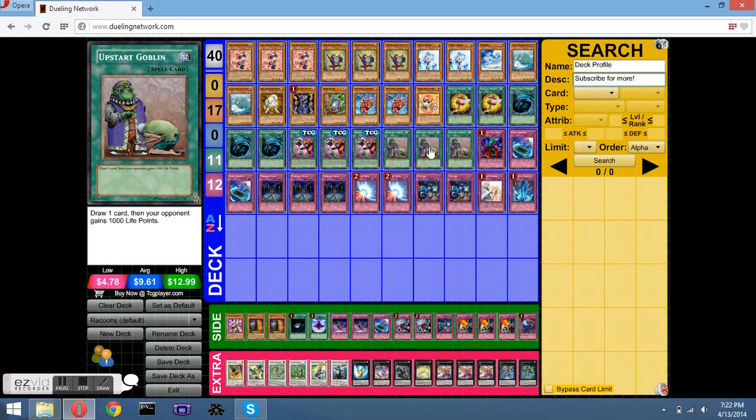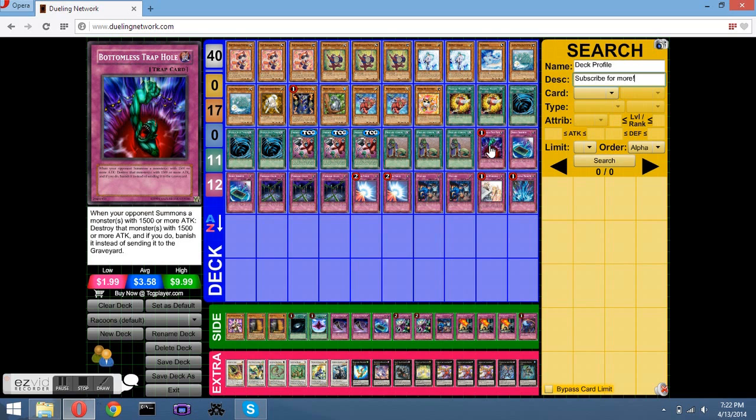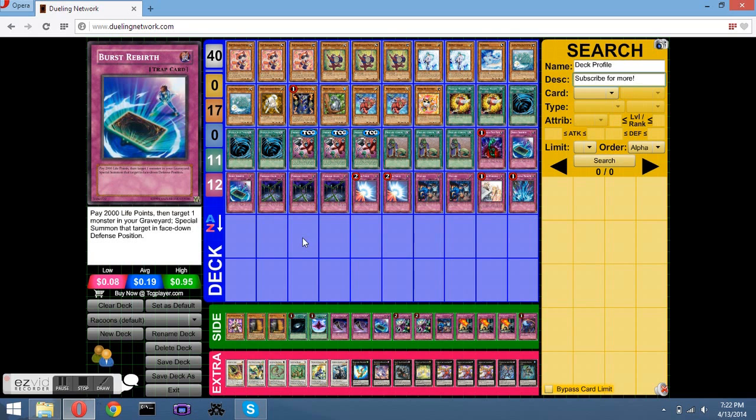I have Upstart Goblin for draw power — makes it effectively a 37-card deck out of 40. Bottomless Trap Hole is standard. Beast Rebirth: pay 2,000 life points and I get to set a monster from my graveyard — so good with Ton Ton. I have one to side there as well.